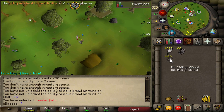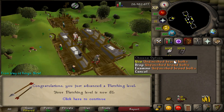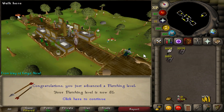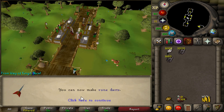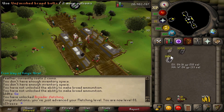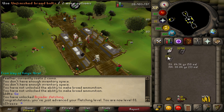There is 81 fletching from making these broad bolts! We've still got another 1,500 bolts to make but nice little fletching experience. I'm literally just standing at the bank making these bolts. Wyverns is quite a nice AFK task so I look forward to it. I joined the clan chat yesterday and they were really helpful - gave me free worlds and stuff, made it a lot easier.